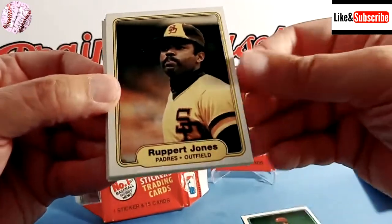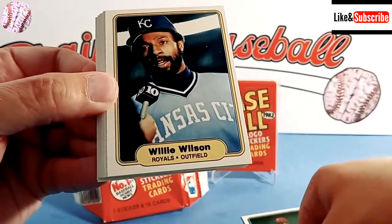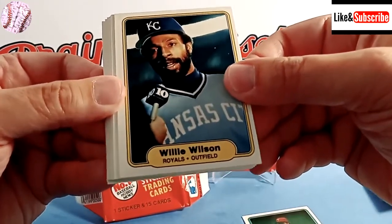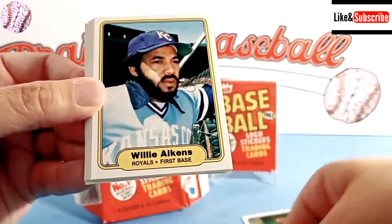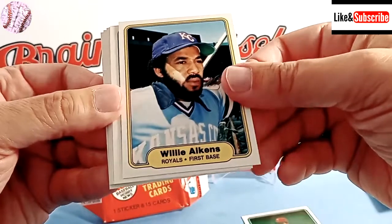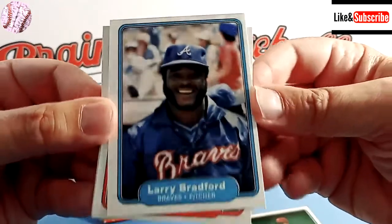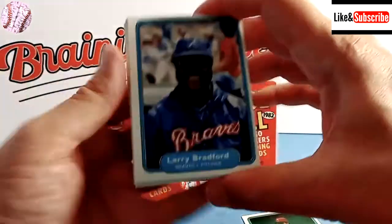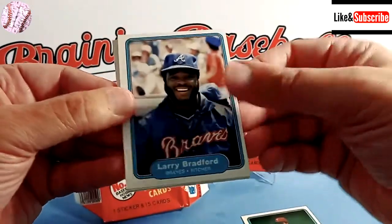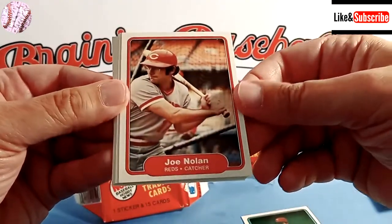Here's Rupert Jones, another former Detroit Tiger who played for our 1984 World Series team. Willie Wilson, part of the great Kansas City Royals teams — an elite stolen base guy. And another Royal — Willie Mays Aikens, his middle name is actually Mays. Larry Bradford, pitcher for the Braves. The corners on these cards are great, a little off-center right to left, but otherwise pretty sharp. If we could pull a Ripken, we might be pretty close to a 9 or a 10.